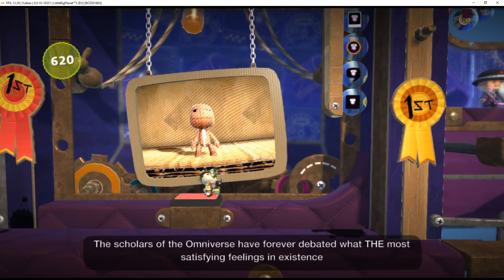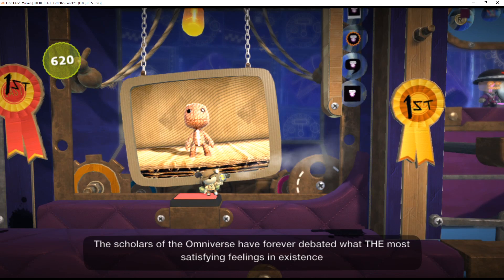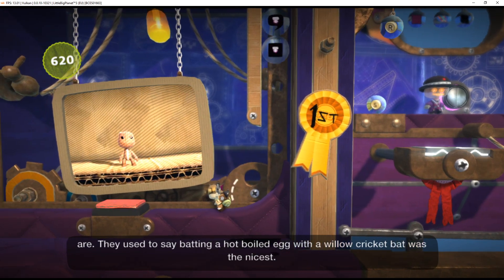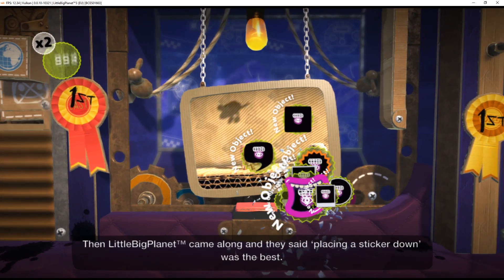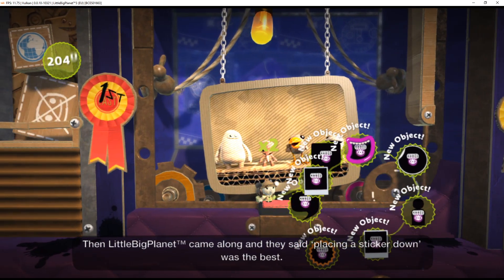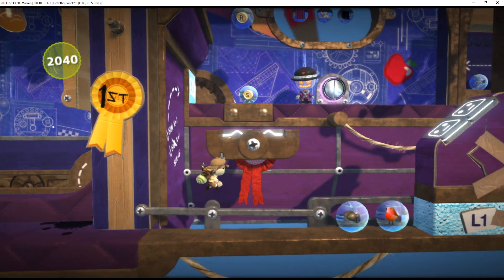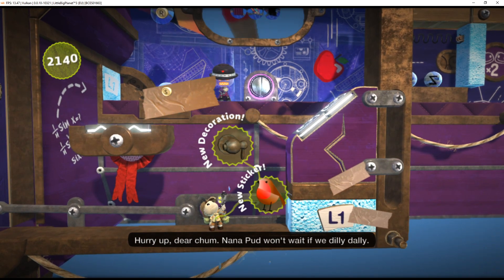The scholars of the omniverse have forever debated what the most satisfying feelings in existence are. They used to say batting a hot boiled egg with a willow cricket bat was the nicest. Then little big bannies came along and they said placing a sticker down was the best — doubly so if it's a sticker you've made yourself. To begin, open your — hurry up, dear chum, Nana Pud won't wait if we dilly-dally.